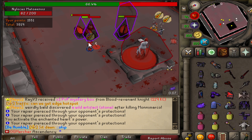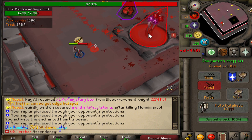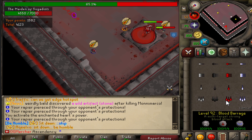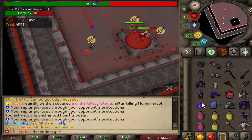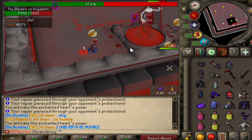You want to make sure you get rid of them as soon as possible so the boss doesn't get healed. And as you guys can see right there, this little thing spawned one of those floor hazards under me and it was eating my hit points. So what I'm gonna do now is blood barrage until I have a nice amount of hit points where I'm comfortable enough to go back into my melee phase.